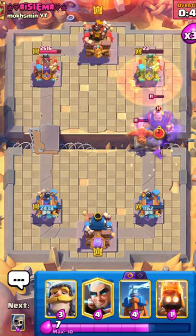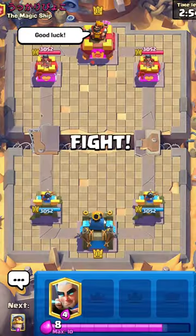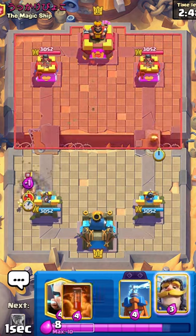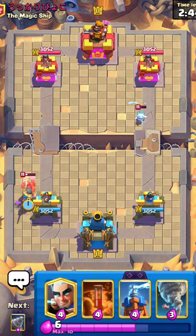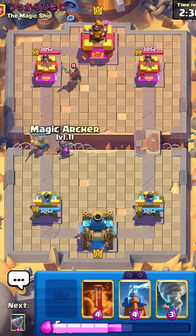Super easy game there — honestly not a good matchup but I'll take it. Hopping into this game against a Japanese player, giving him the good luck. I like going with Fire Spirit as the first play because it does a ridiculous amount of damage and tends to bait out Electro just because of that. Going with my Magic Archer with a Knight in front.